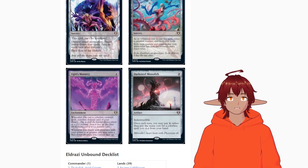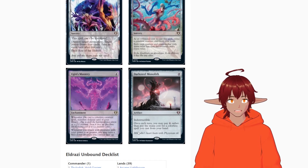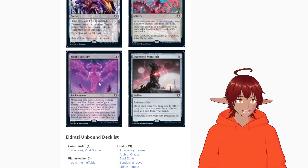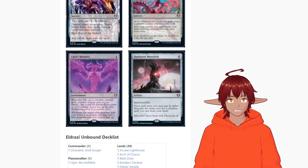We have Darksteel Monolith — an artifact for eight colorless that's indestructible. Once each turn, you may pay zero rather than pay the mana cost for a colorless spell you cast from your hand, so you can cast things for free.